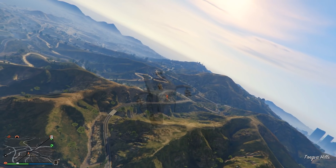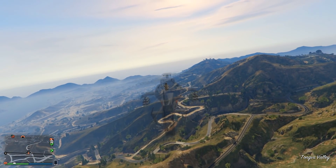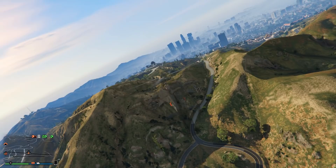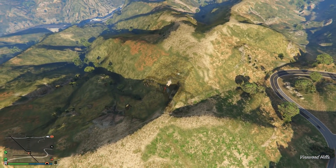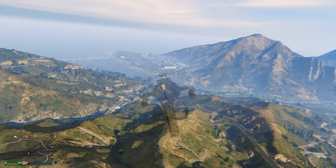It's also worth pointing out that my aircraft in this gameplay are pretty standout colors — my Hydra being a bright hot pink and my Akula being a matte black. But if you went for some lighter or more transparent colors, maybe like a light blue, you'd certainly blend in a lot more. It wouldn't stand out as much, especially to those players who may be below you and looking up — you'd certainly blend in with the sky a lot more.